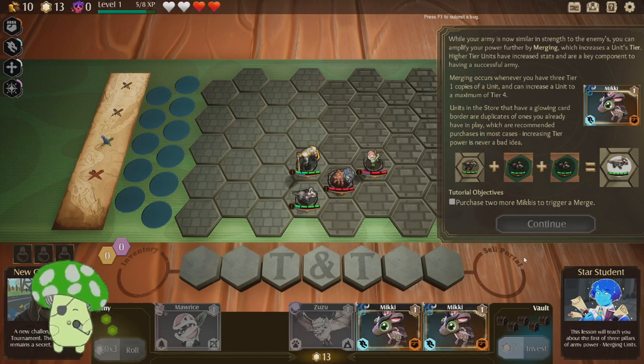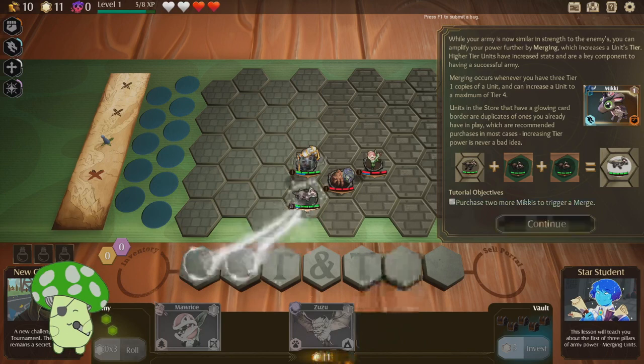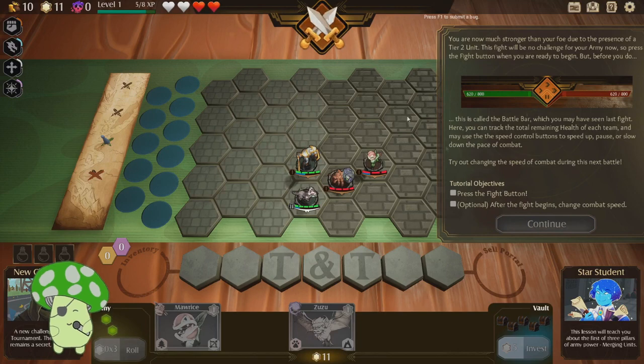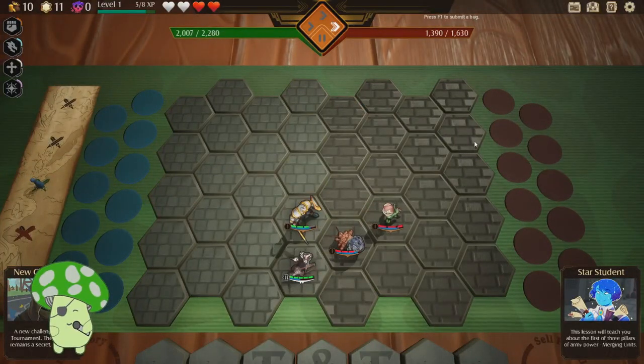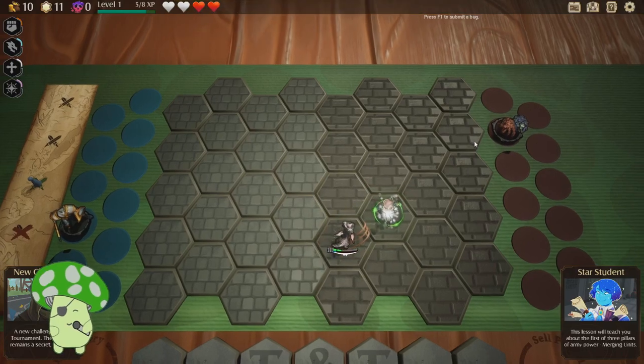Your army is now similar in strength. You can amplify your units by merging — ah, it's like auto chess. Higher tier units. Nice, now you merged. Battle bar. Yeah, go through it fast. If I remember correctly, wasn't this made by the people who made Slay the Spire Downfall? I feel like I remember that being a thing.